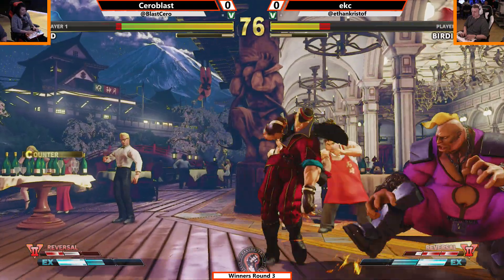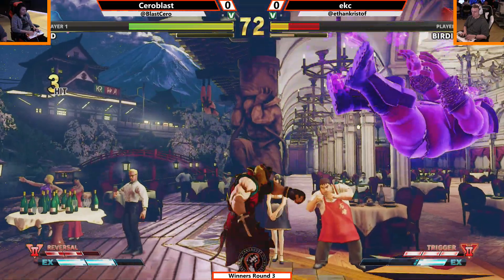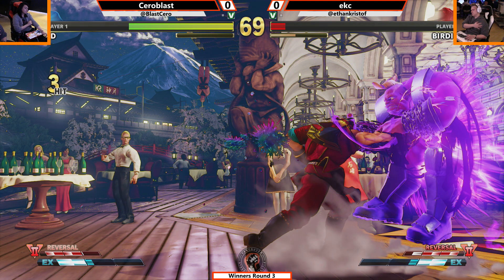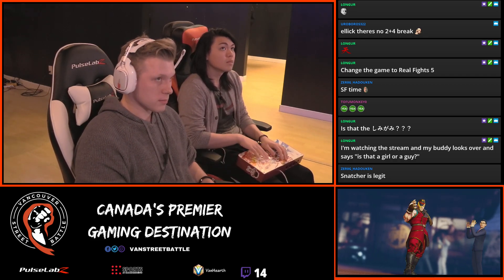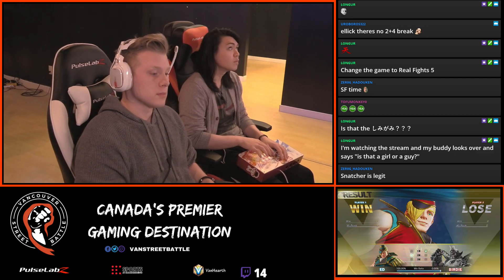Sarah Blast spending some cash and going to town in the corner. EKC tried the uppercut — Sarah Blast is picking the wrong anti-air choices. I think he's just not comfortable. Rising is really consistent — stand medium kick is so good, they buffed it. Sarah Blast holding court, into the cannon goes the fat man. We are at the circus, we got some fireworks — the cherry blossoms are falling.